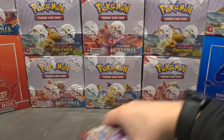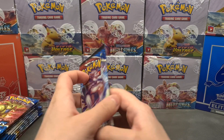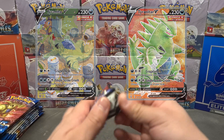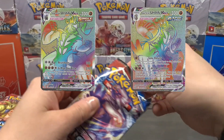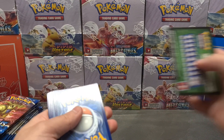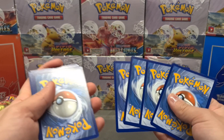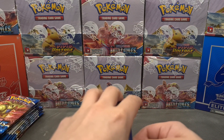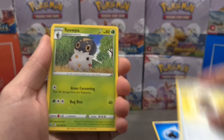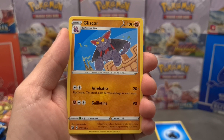Now that we're all set and unpacked from the blisters, we're going to start opening these. I would like to pull a Tyranitar hyper rare, or I'd be absolutely thrilled to pull one of the Urshifus as well, but I won't get my hopes up because that usually ruins my luck. There's the code card — for the energy game I'm going to guess psychic and water.